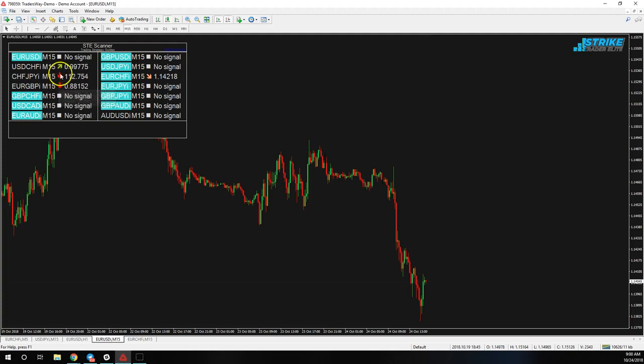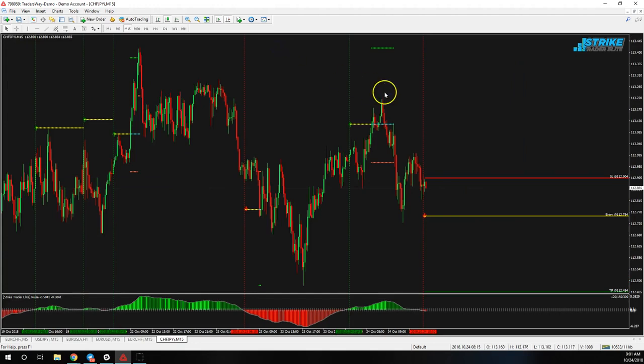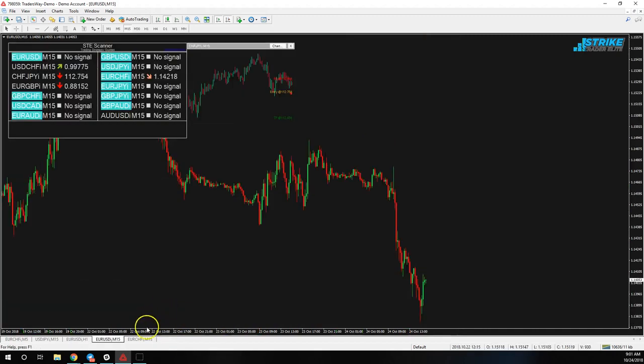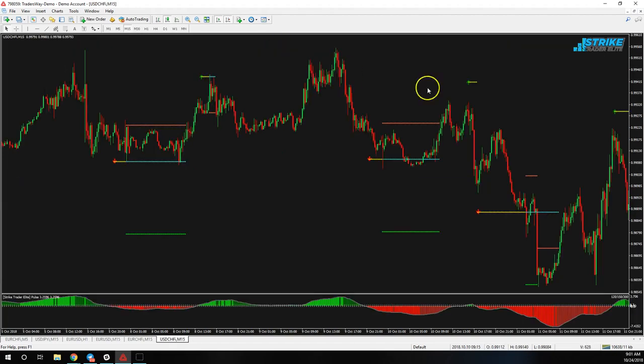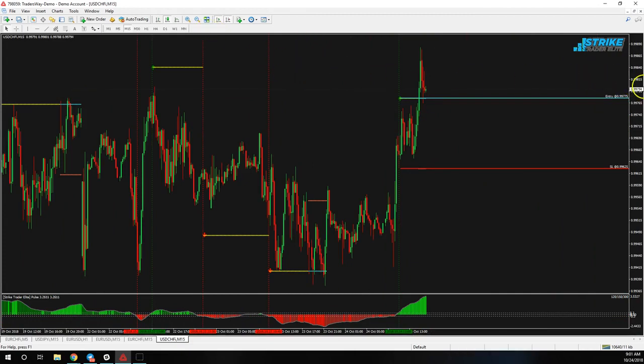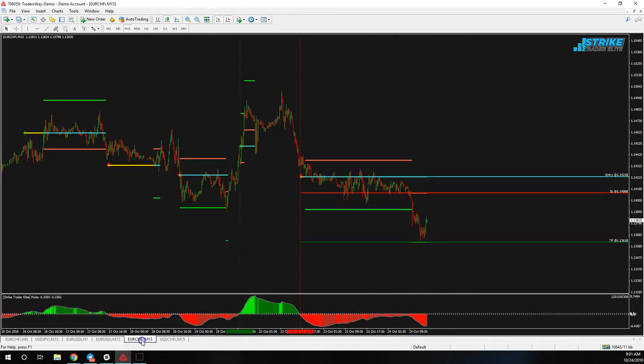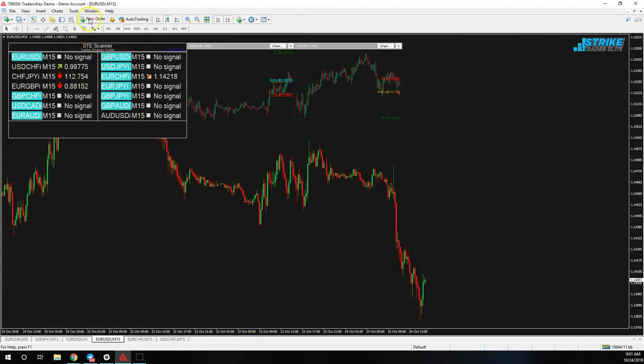I go to 'all pairs' and here's a couple of signals. Be cautious when trading the non-recommended pairs - the recommended ones are shown in blue, and the non-recommended ones are not blue. You can still trade them, and I've traded a few with decent results, but make sure the signal looks good. This one looks like a decent signal especially if it breaks this level. This other one looks pretty interesting too - it looks like a good break of this level, might actually be a good place to go long.